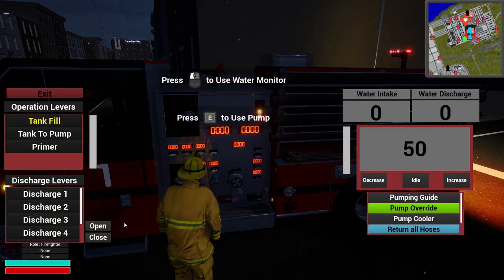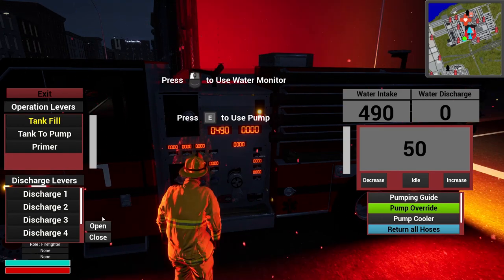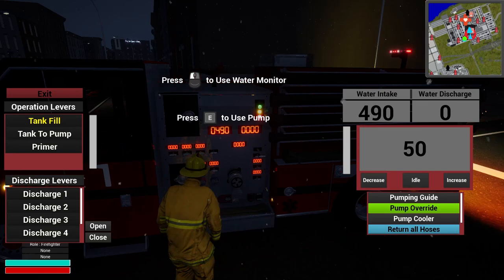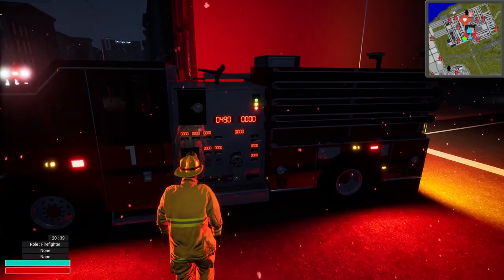Pump panel, tank fill, open you up. Let's see — 490. Not bad. Boosting off of this would be about 980 — a little under a thousand. This is really good. This is the one we're going to go with right here.